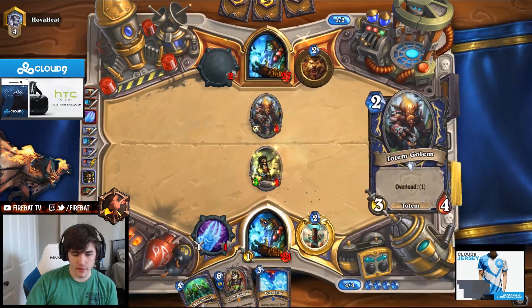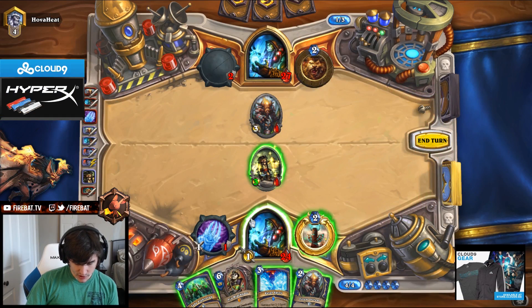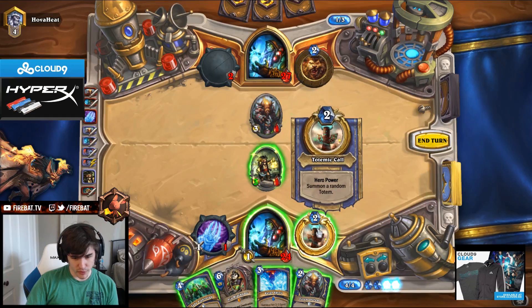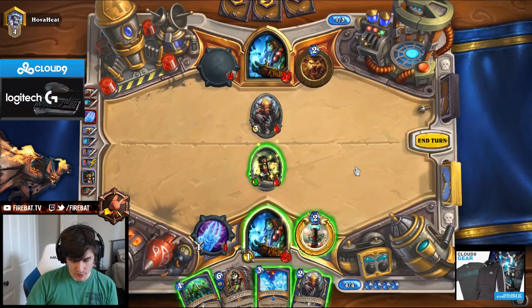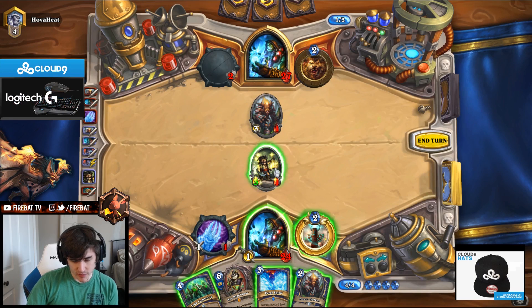You're not gonna like these fire spirits. We could high roll a totem though — we have a 50-50 on the totem roll. Let's see how the overload works out. Then we could Jade Lightning next turn on his 4-drop. So if we win the 50-50, we could... no, this is gonna be a 1-2.